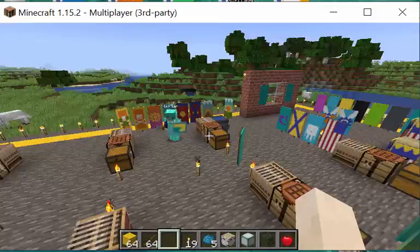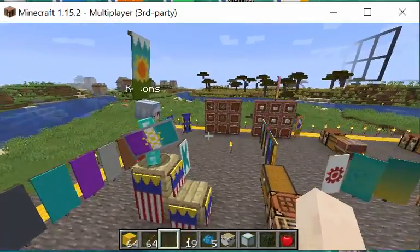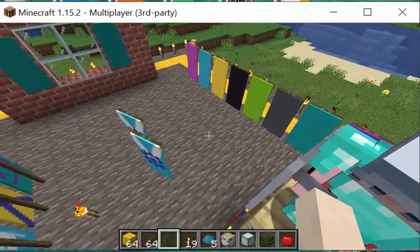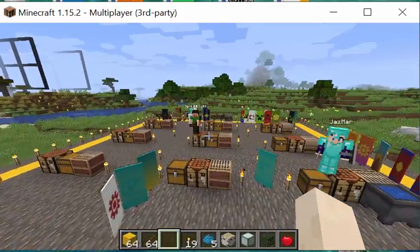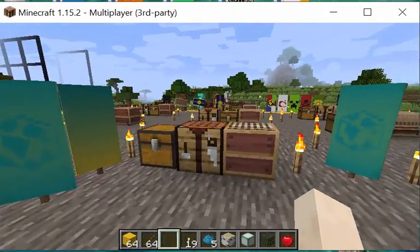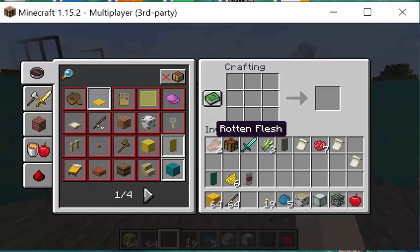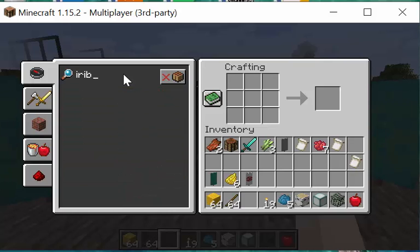You can make a shield from a banner. Simply get a shield or make one — it's one iron bar and six wood planks: on the top row it goes planks, iron bar, planks; the middle is all planks; and bottom center. Then in the crafting table, put your shield and right beside it put your banner. It uses up the banner though.